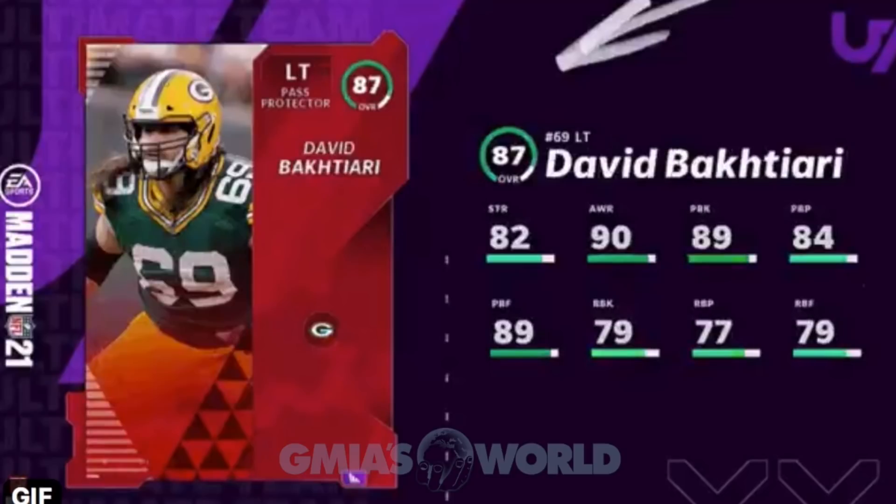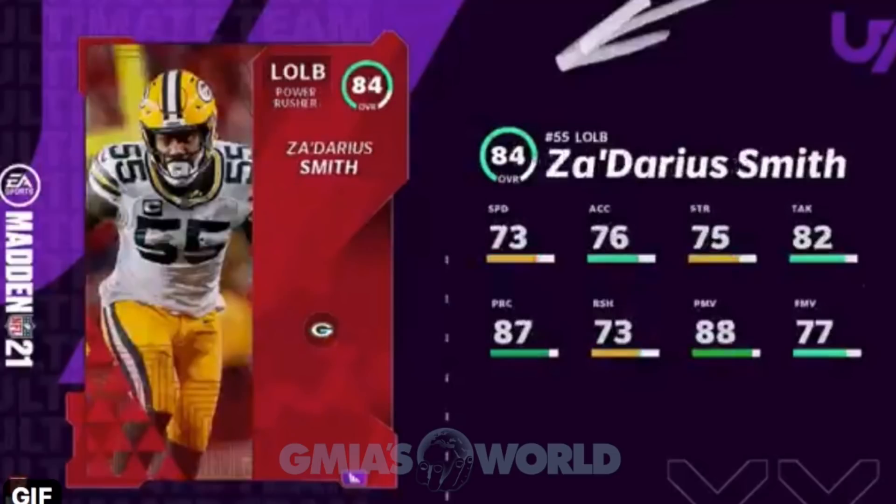Don't look at all these high overalls as something to jump on. O-linemen are going to be different. Bakhtiari at 87 overall at launch — he should work and be a guy that counters the same exact blitz because he'll have that counter and be a smarter pass protector. You can see that in the top right of his card. He might be useful — not because of his overall, but because of the numbers. I'm looking for 85 and above as far as thresholds go.